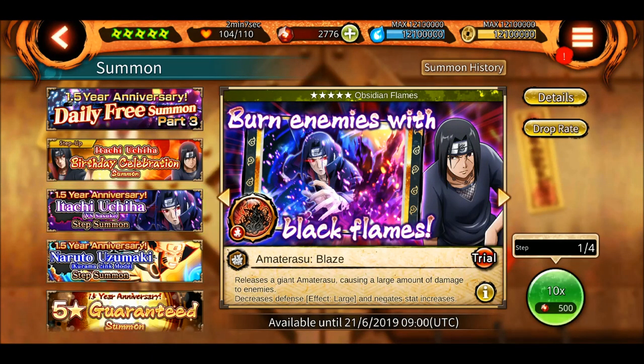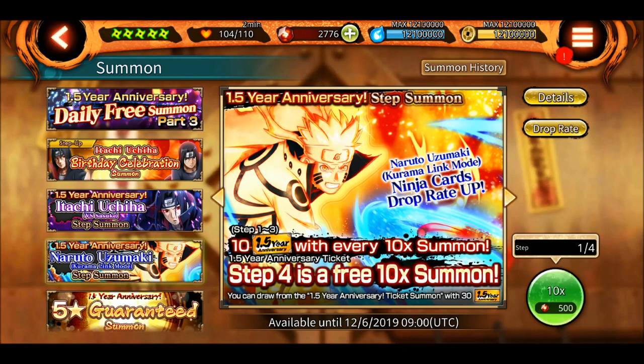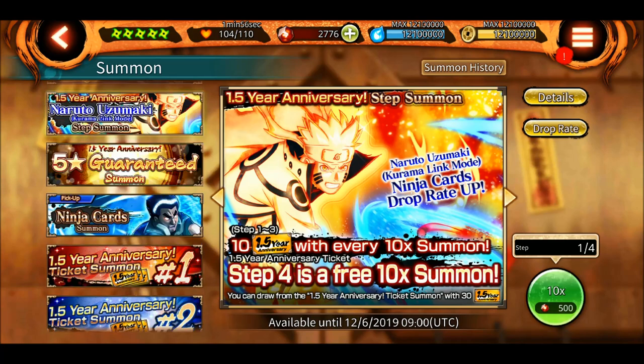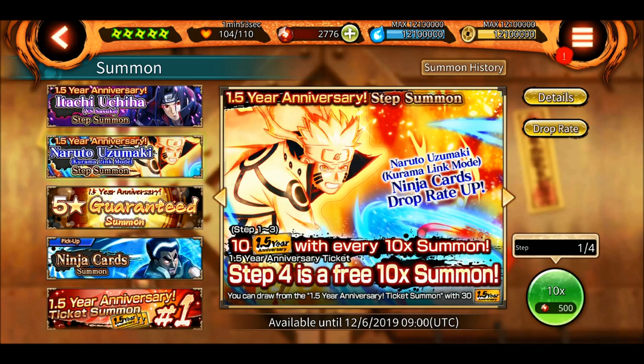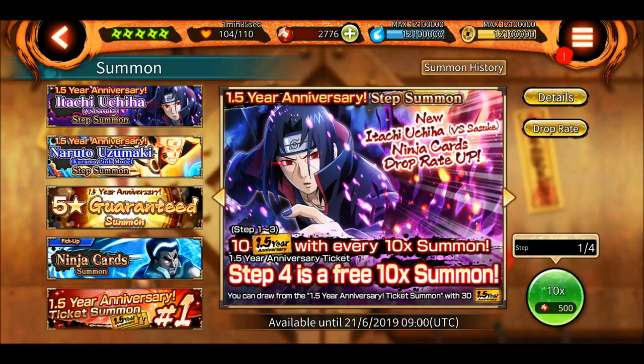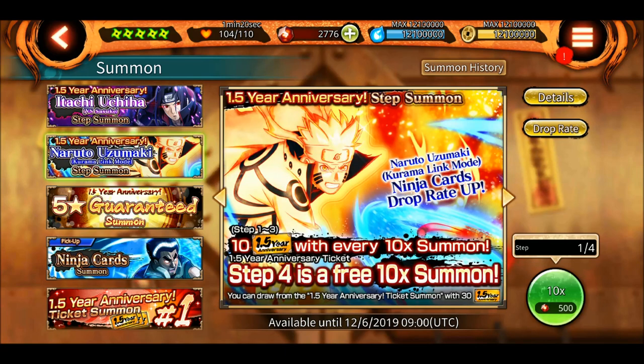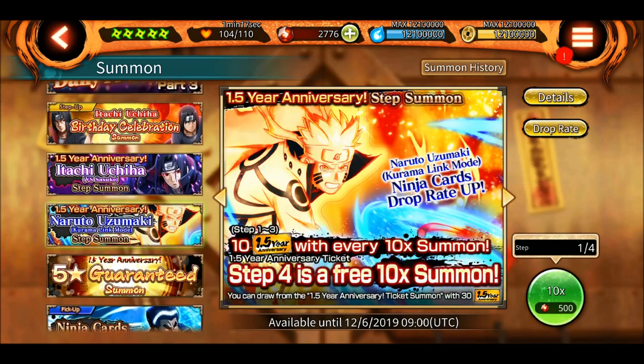I have shinobites but I'm not sure whether to summon on Itachi version 2 rekit or Naruto KLM. Overall, Naruto KLM is going to be good in TAM, in PVP, as a sub character, and as a defense character. Itachi version 2 is a good defense character but I'm not sure if he is really worth it, and I also don't have any Manipulate kunais — since the ultimate is Manipulate type, I won't do as much damage in TAM.